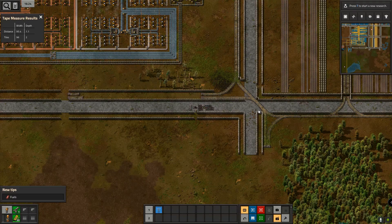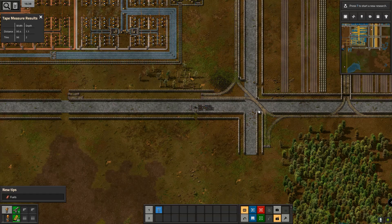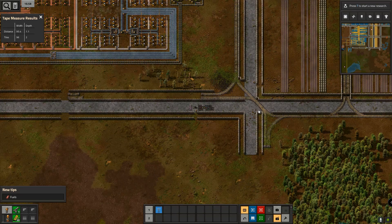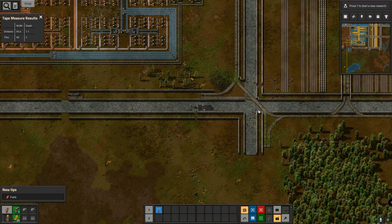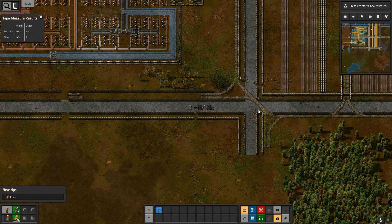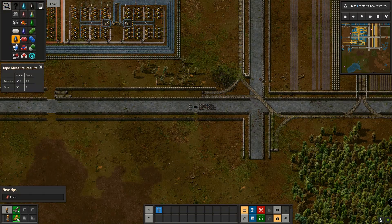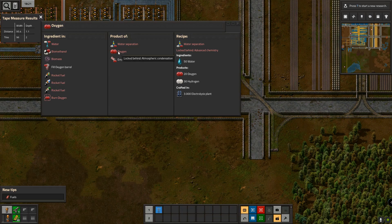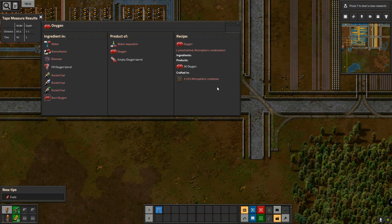I made that transition to move the camera to this very specific part of the map. The intention was to start building all of the chemistry-based stuff: oxygen, hydrogen, nitrogen, chlorine, hydrogen chloride, ammonia, nitric acid, that kind of thing. But I've been looking through the recipes for oxygen and I haven't really got access to it. I can do water separation — I've got access to an electrolysis plant — but I also want to get oxygen through the atmospheric condenser, and I can't unlock that. It's behind a science tech that I haven't unlocked yet.